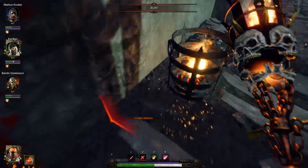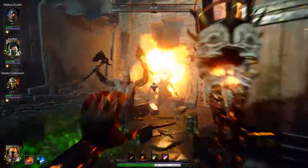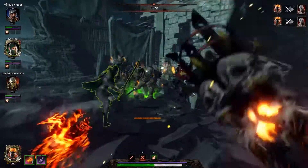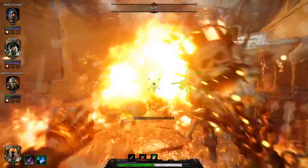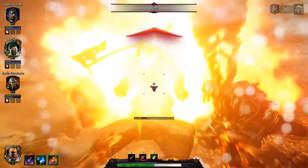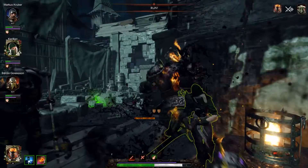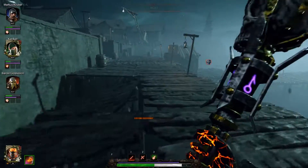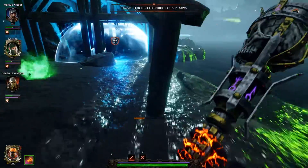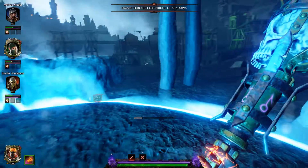You can see that nice damage over time — even when I was switching to drink a potion, I was still taking people down. And there we go, taken down. That is the end, and that was a pretty easy run. Ultimately, the Fireball Staff let us just breeze through that.